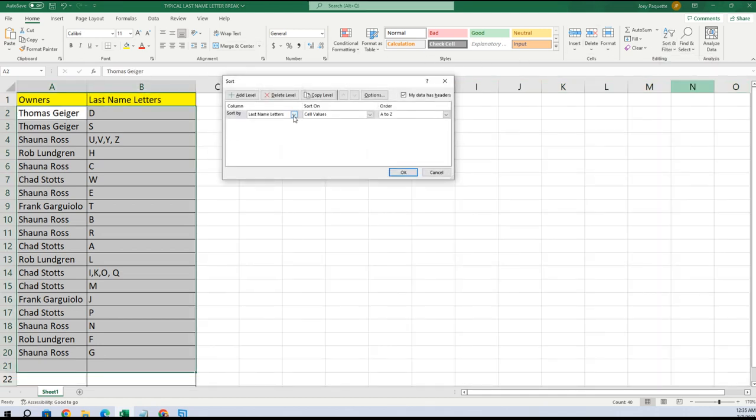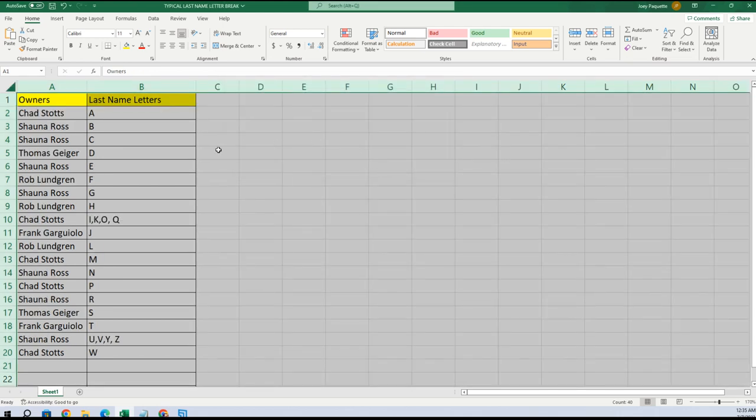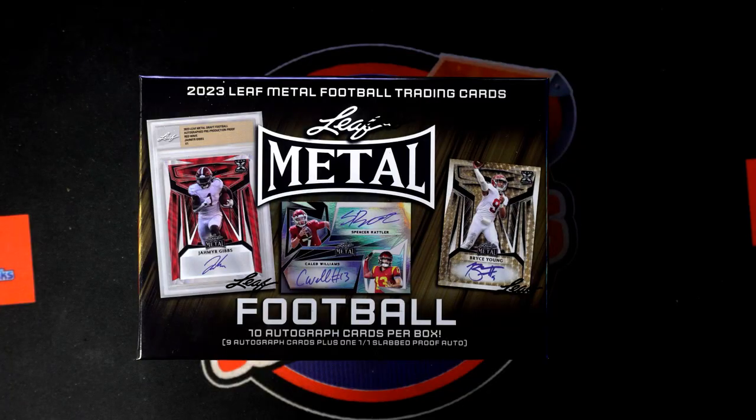Let me alphabetize this — custom sort last name letters. There we go. Now I will put that list on our screen.